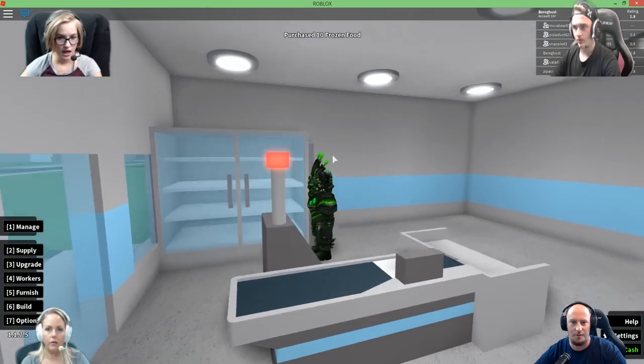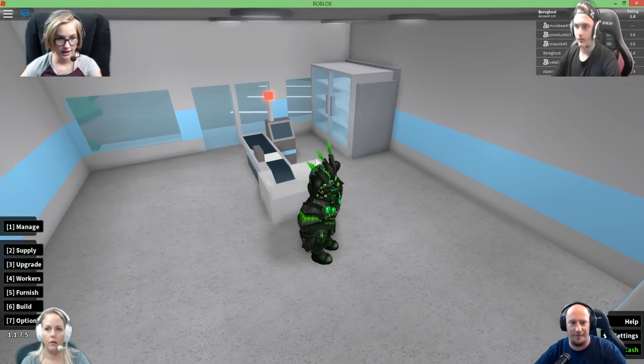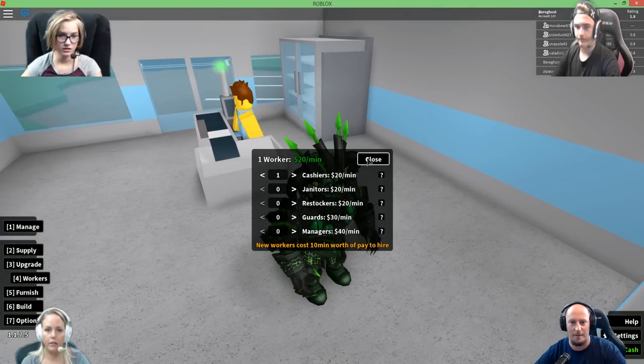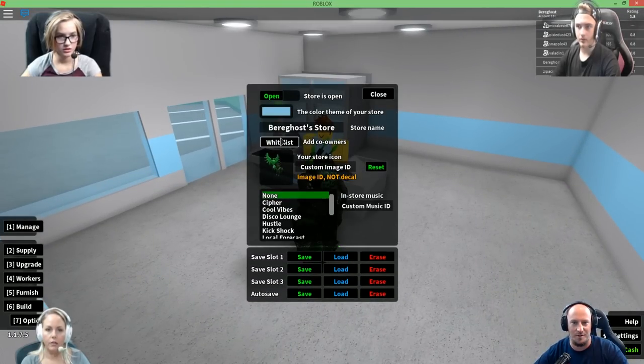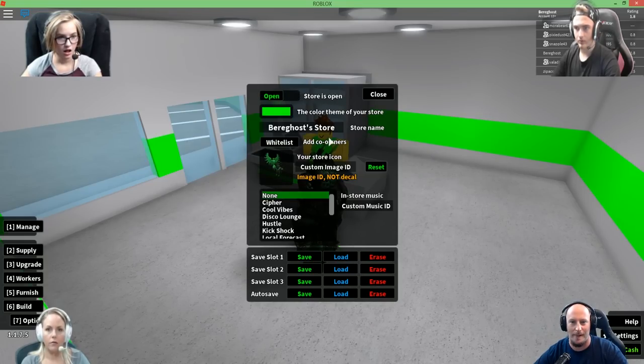Alright, R to rotate it. Let's put that there. We've got some frozen food up in this. It's workers — I need a cashier. Someone just walked in. Let's put a freezer. Options — store open, store closed, color theme of your store. Bam! Whitelist, add co-owners. Got it.